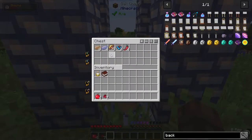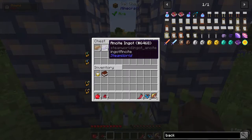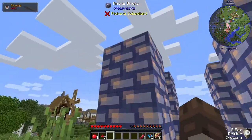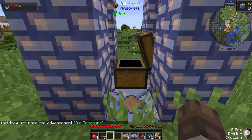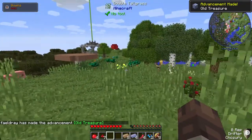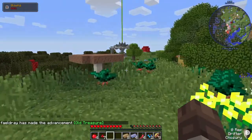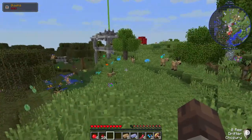This stuff is from Trickle Craft. And here we have the two ores added by Steam World, which is what this was generated by. We'll take those. And that over there is an Evil Craft structure. Let's go check that out.